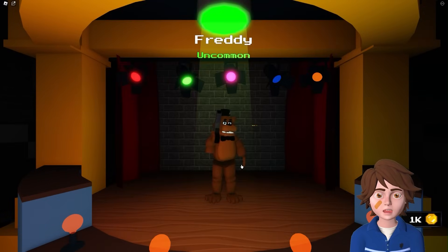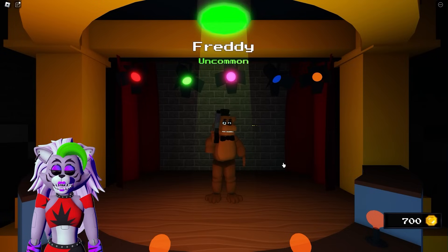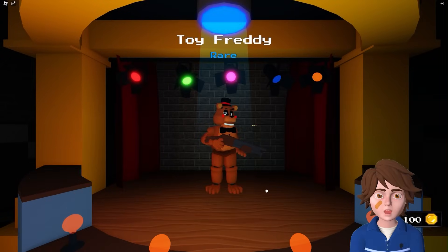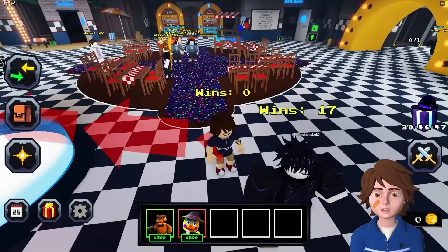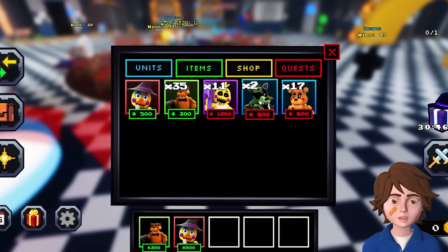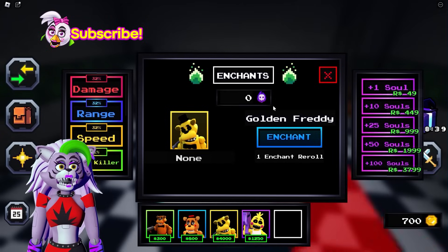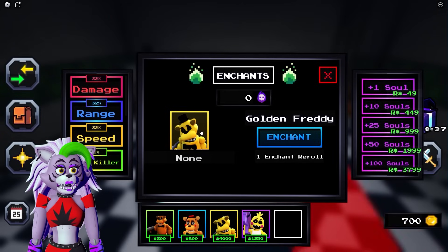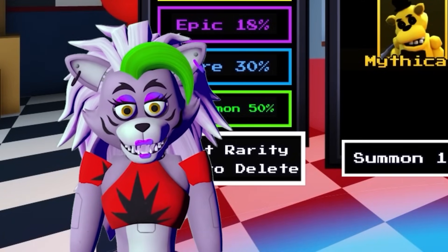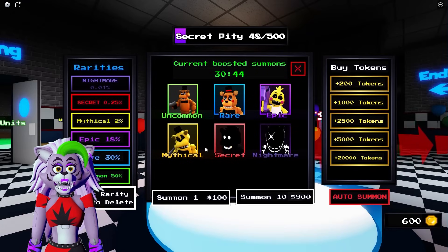Wondering if units can be upgraded or combined. Noticing an 'enchant' option and equipping the best units. The collection shows 35 Freddy Fazbears, 2 Phantom Foxes, 17 Toy Freddies, and 11 Toy Chicas. Enchanting requires souls - turns out there are already 5 souls available.